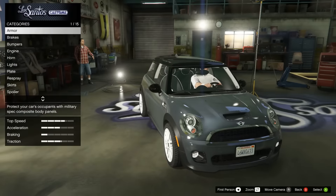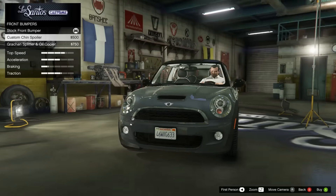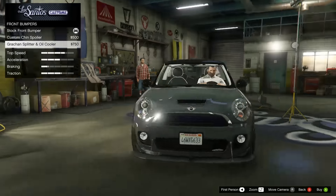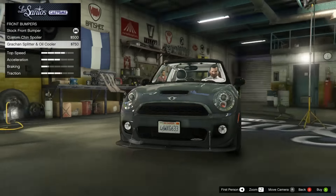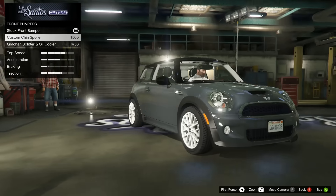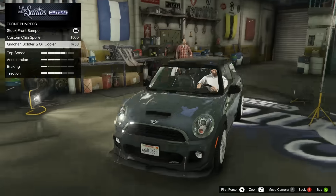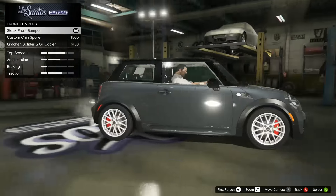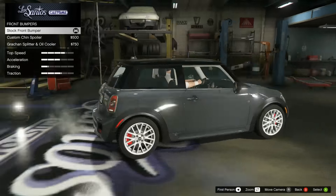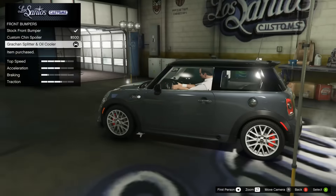Alright, 3, 2, 1 and let's get modding. Max out armor, brakes, bumpers — got that custom chin. Got that Granchin splitter and oil cooler. That looks pretty bad. Are we going to go for like a racer Mini? I don't know, I'm going to go for the beautiful one. But it's already beautiful — it's a Mini Mini. I love Mini Coopers. The only thing is that speedometer in the middle. Ugliest thing I've ever seen. I'm going to go for a racer Mini just because it's funny.